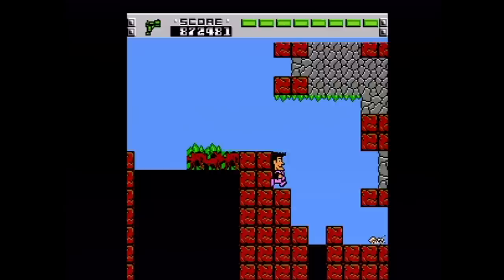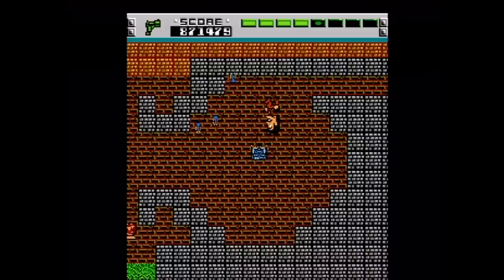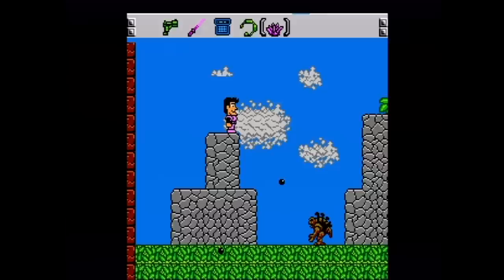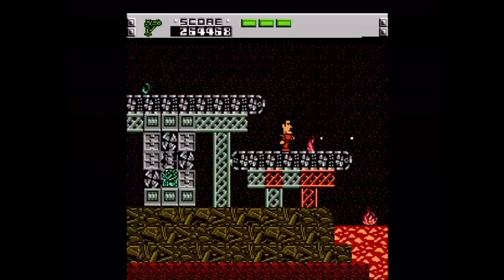The Adventures of Rad Gravity encapsulates a lot of what the NES library was about: tricky platforming made worse by slippery controls and frustrating enemy placement, and not always making it clear what the player needs to do in order to progress. It makes the game hard — not 'I'll keep practicing and get better' hard, but 'throw your controller across the room' hard. This is when game developers were still figuring things out, and not everyone really had a grasp on what made a good game.